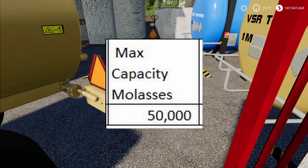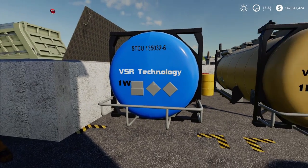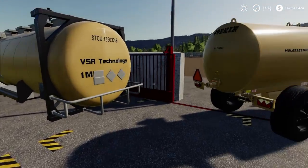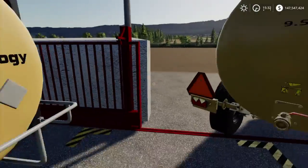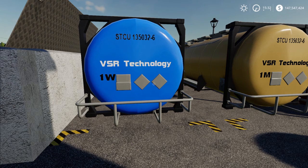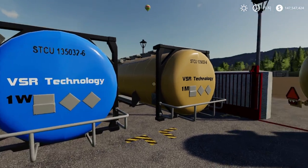Next you're going to need water. You can see this blue tank has '1W' on it — W is water, M is molasses. Use your regular trailer, bring it into this second trigger right here and you're good to go. Max capacity on water is 200,000 liters — quite a bit.